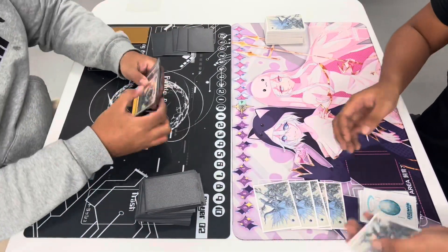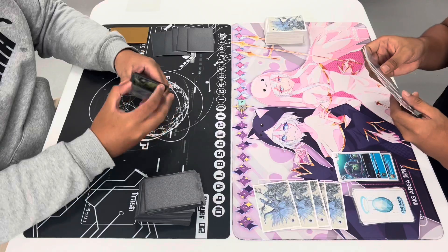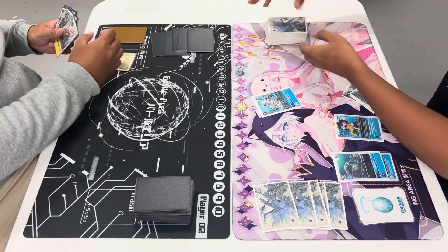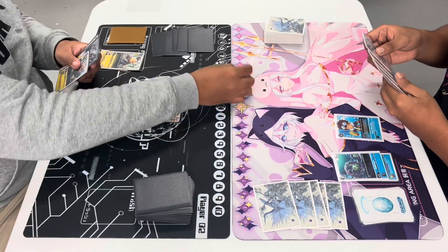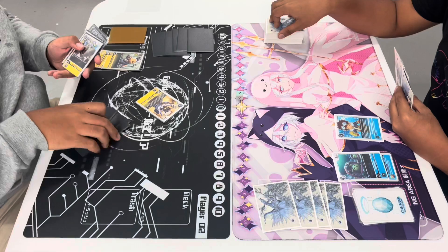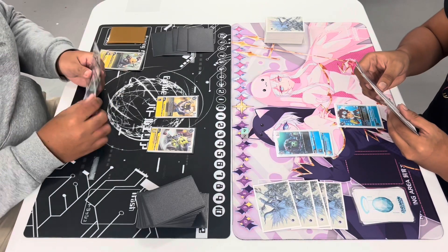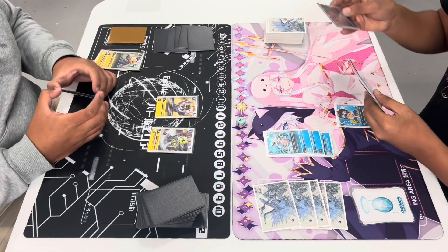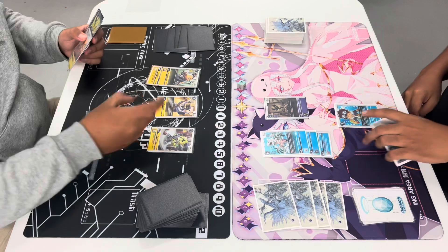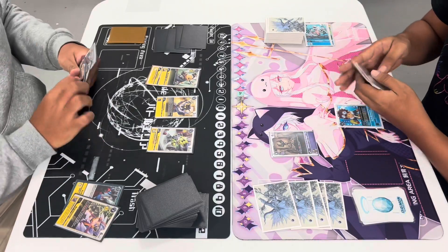Going into Game 2, Jerome makes Pat go first. Pat hatches in his raising, digivolves Siakumon, then passes turn by playing Davis, putting Jerome at 4. Pat bottom decks the other 2 option cards and adds the Coleman. Jerome starts at 4 with Ibushi in his raising, then puts himself to 1 by playing Kodemon, adding the Nightmon. It looks like he's breaking, so he drops a Pulsmon. Pat starts at 3, promotes Siakumon, digivolves over with Coleman, then drops the Icemon scatter mode, putting Jerome back to 2.